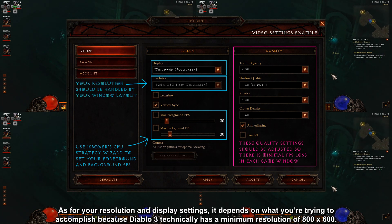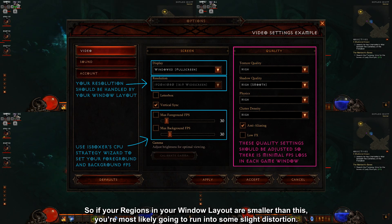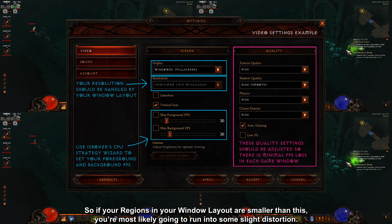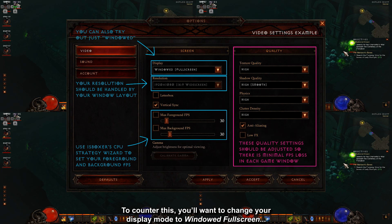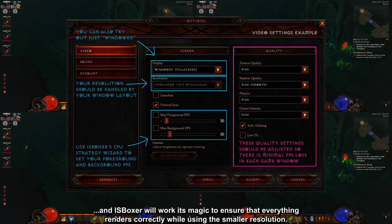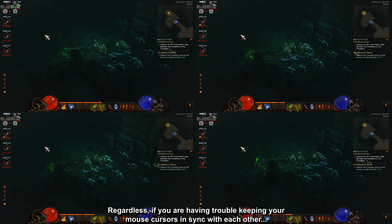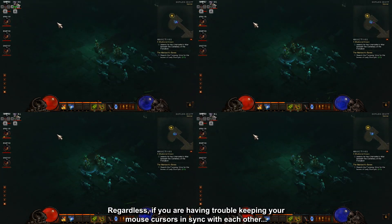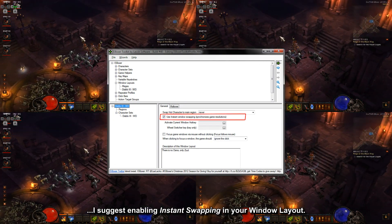As for your resolution and display settings, it depends on what you're trying to accomplish, because Diablo 3 technically has a minimum resolution of 800 by 600. So if your regions in your window layout are smaller than this, you're most likely going to run into some slight distortion. To counter this, you'll want to change your display mode to windowed full screen, and IS Boxer will work its magic to ensure that everything renders correctly while using the smaller resolution. If you are having trouble keeping your mouse cursors in sync with each other, I suggest enabling instant swapping in your window layout.